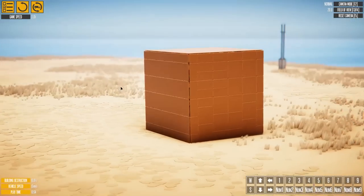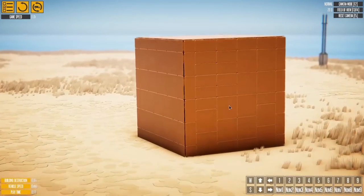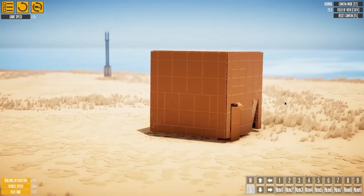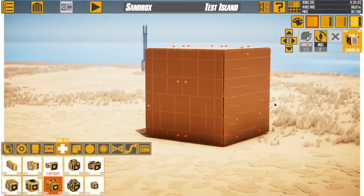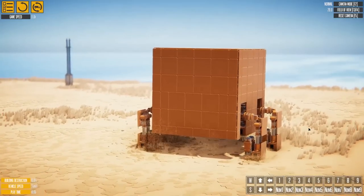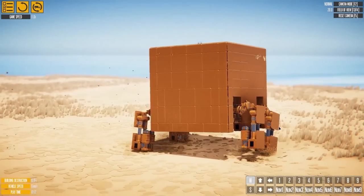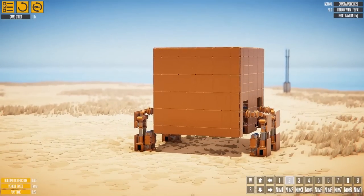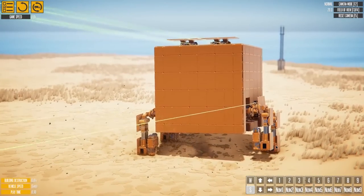Now we have a seemingly normal cube, but nothing is normal in this game. This is actually Mark 2 — there was an original cube. Essentially, there are nine different functions that this thing can do and they're all a surprise. I did test out the movement. I'm going to reset it and just go up the list, pressing one all the way to nine to see what happens. One — okay, we have somewhat movement. I mean, it's not the most majestic of bots, but it's kind of moving. So that was one. What is two? We have lasers. Cool — still can't really control this very well, but hey, that's fine.